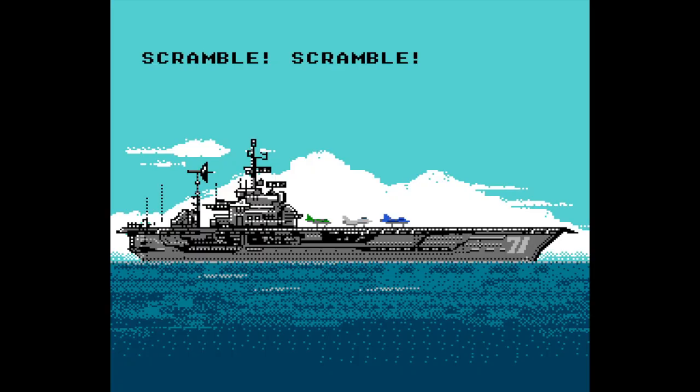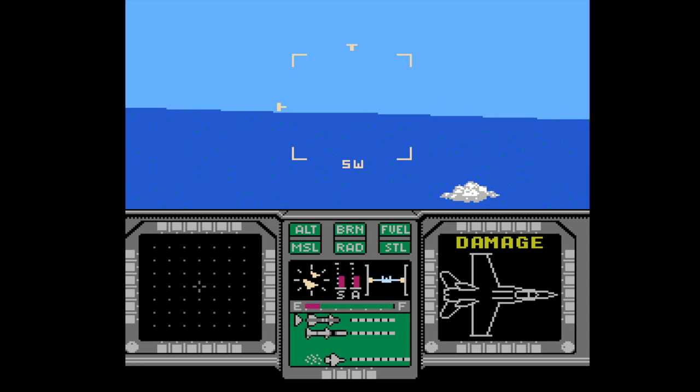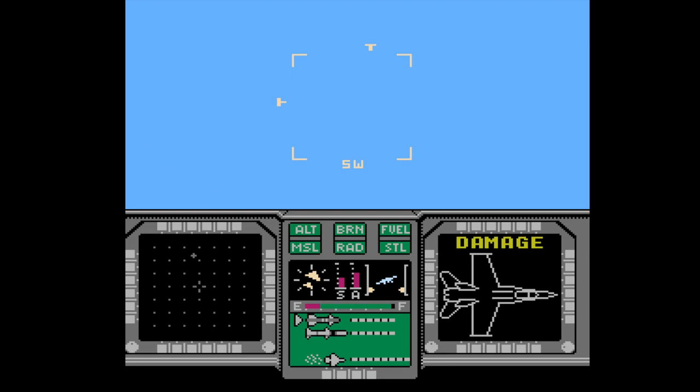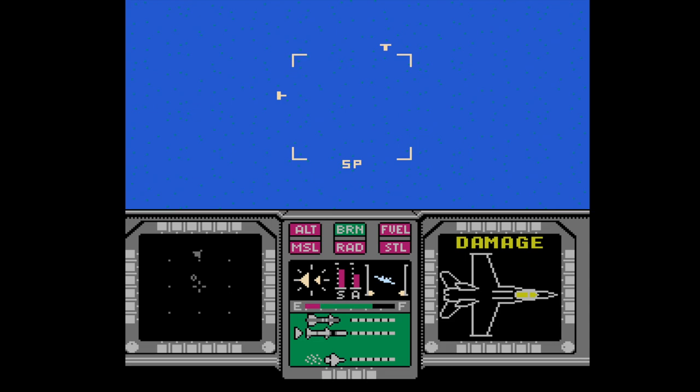After that, take off. Once you leave the aircraft, all these good graphics quickly melt away, revealing the true core of flight sim games: a cockpit with some instruments, and a blue sky above with a slightly different blue ocean below. Once bogeys start popping up on your radar and you try to chase them, those two colors just start spinning constantly while you miss your targets repeatedly. The whole thing is actually quite nauseating.